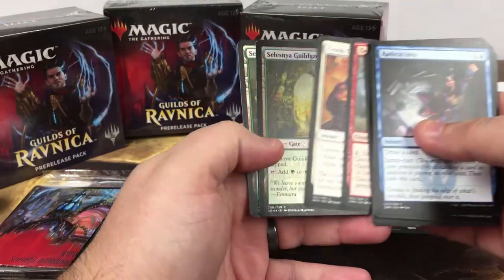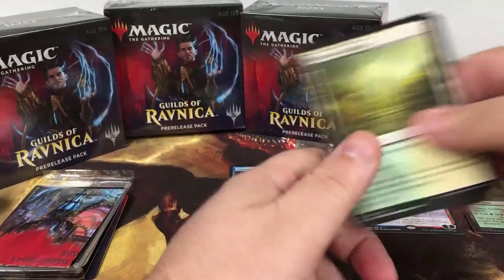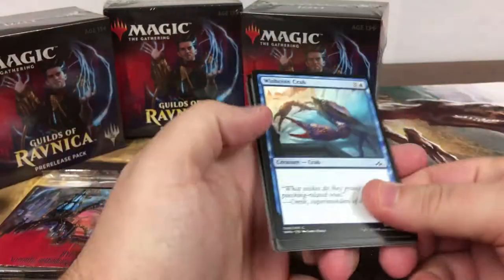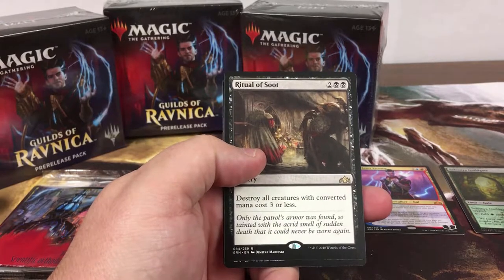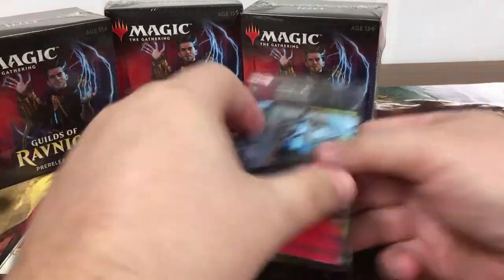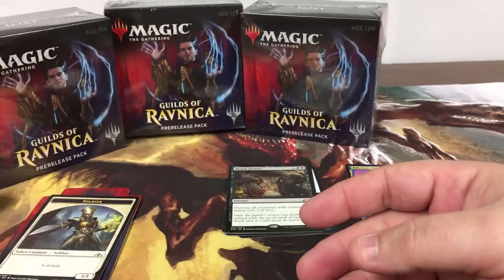Oh, a foil Selesnya guild gate — I got excited for a second. Last pack in this kit right here. Ritual of Soot — it's a little wrath, destroys creatures with CMC 3 or less. And the first promo card is Fireminds Research. Maybe one day in commander.